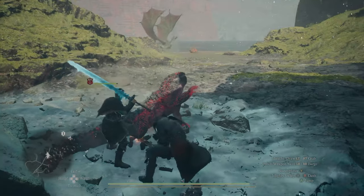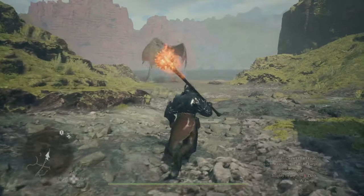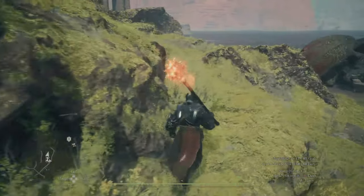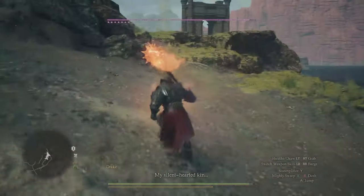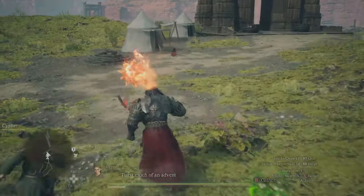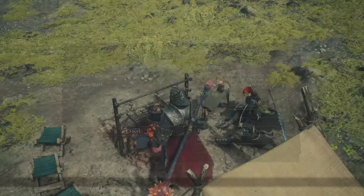I tend to hug a little bit of the grassy mountain range and make my way around just up to the top, and then you'll be able to go straight to a campfire. This is absolutely perfect — you'll be able to rest if you've taken any damage, or even if you haven't, you can cook something up to make your team as powerful as possible when tackling this enemy.